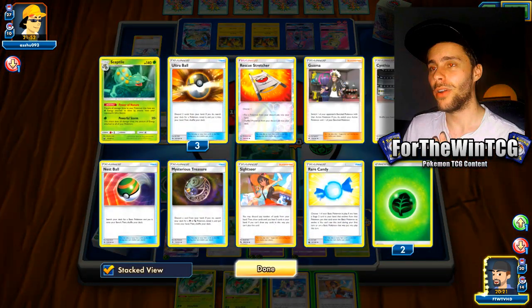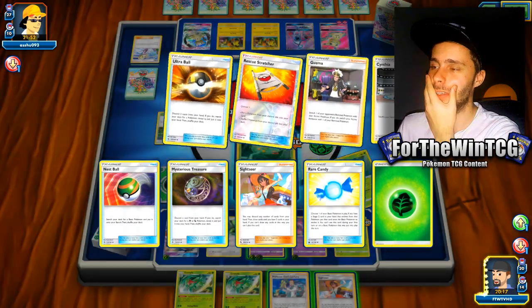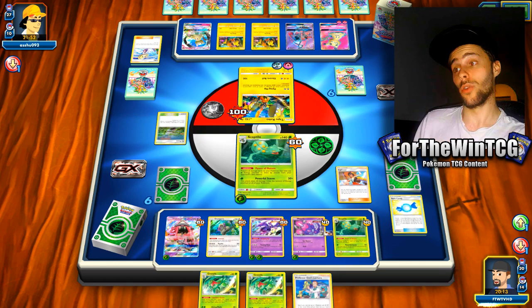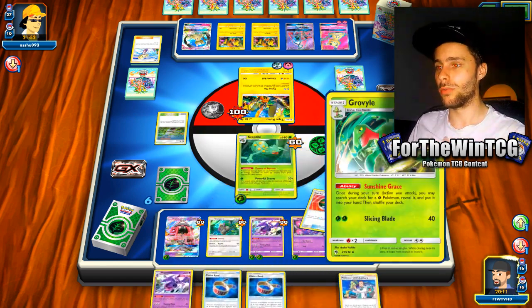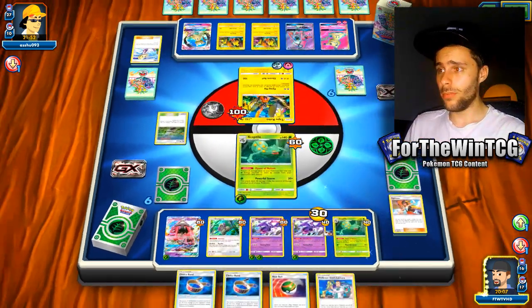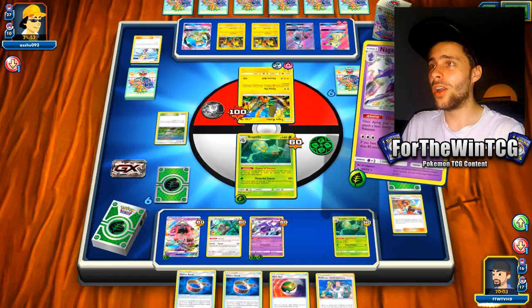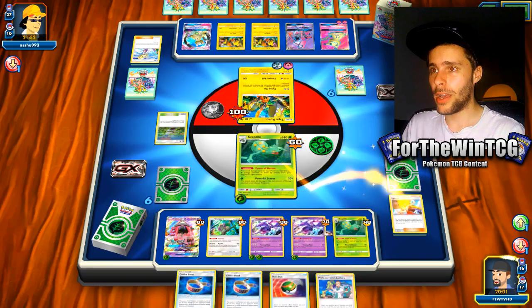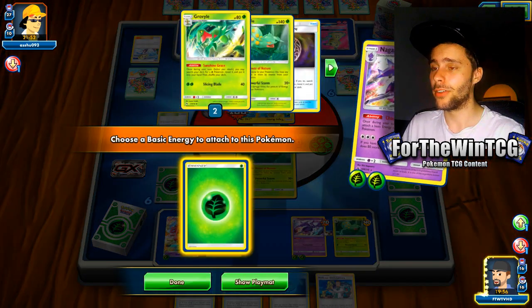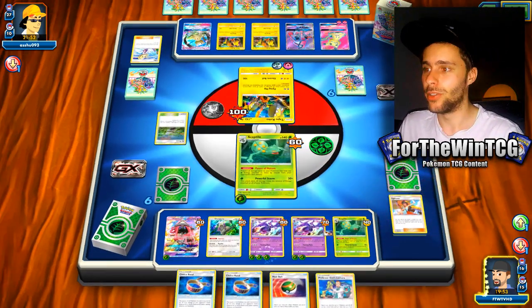I don't mind discarding these Grovyles because we don't have any Sceptiles, and I'd like to Rescue Stretcher those Grovyles and a Sceptile if we start getting our Treeckos from our prizes. Oh, Potown — I forgot that card existed. They are just spreading like mad. They can't actually play Shrine, which is why they're probably going for the Potown, which is intelligent. Because they can't play Shrine if they're using Mimikyu GX as their primary attacker, which looks to be the case.